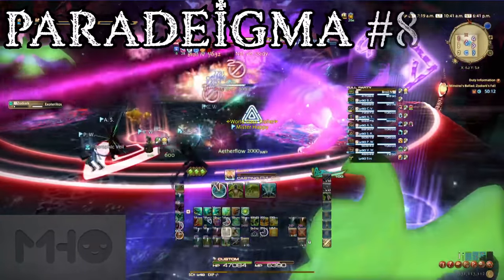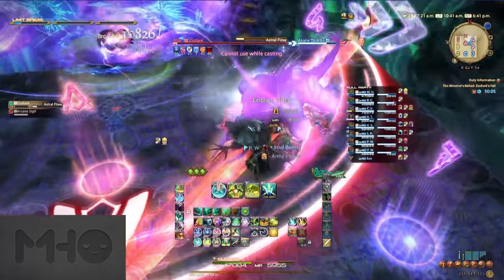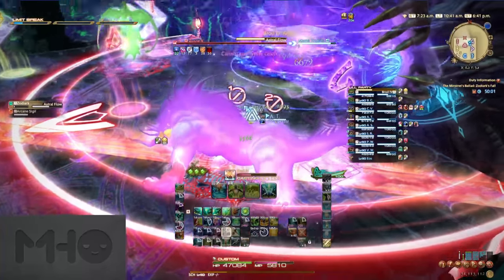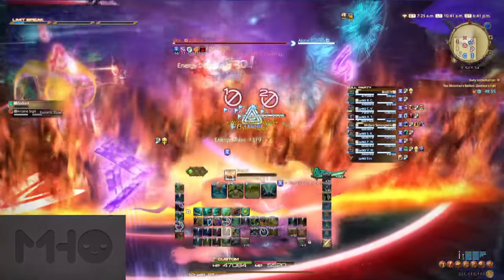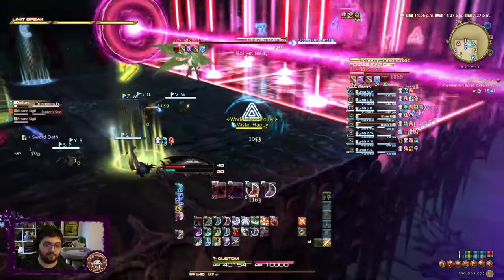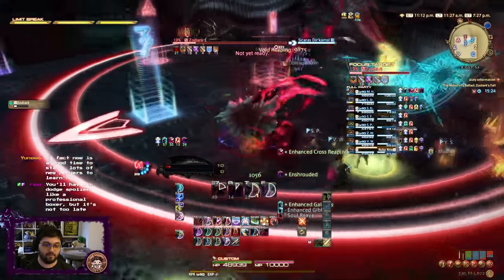Then there's Paradigma number eight — this one is super easy. Zodiark will summon a square sigil in the back of the room every time here, and the pattern will always be two birds across from each other and two behemoths across from each other. Just walk up to the behemoth closer to the front of the room and dodge on whichever side will be safe from the rotating firewall. After another Phobos to heal through — don't disrespect it — is another Trimorphos Exotericos, which works the same as before, with an Aegidon used at the end of the third one.